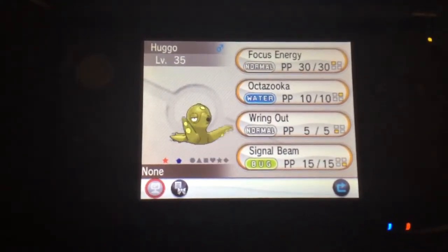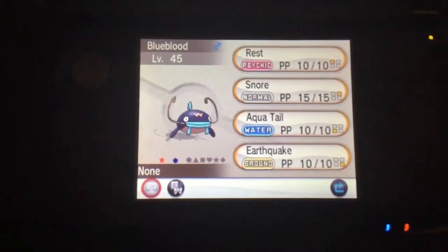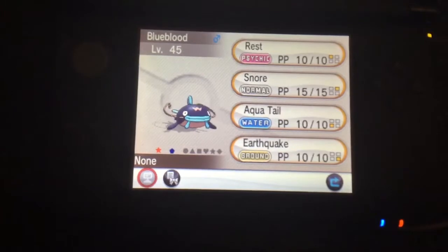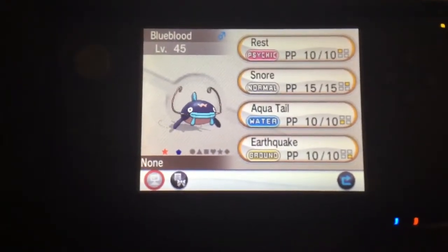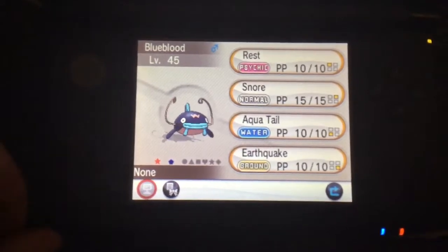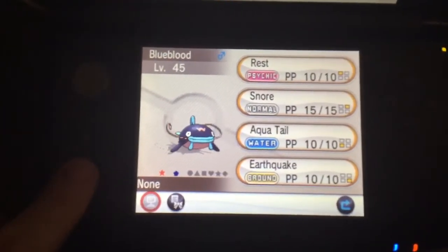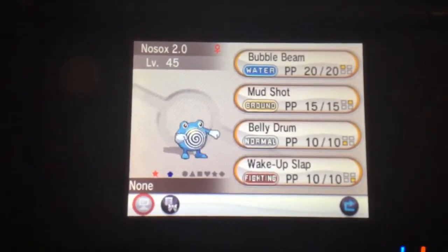Here I have yet another shiny Whiscash, like I do in Alpha Sapphire. I can't remember whether I traded the Alpha Sapphire shiny Whiscash away or not, but if so I'm happy I got another shiny Whiscash nonetheless. The colors are still really good — the nice use of indigo and cyan with a bit of orange. Yeah, it's good.